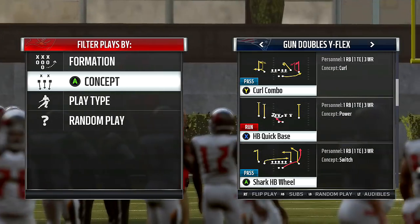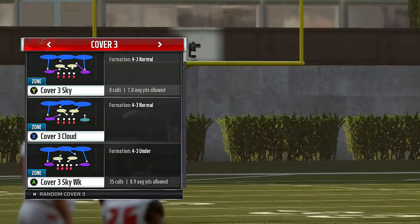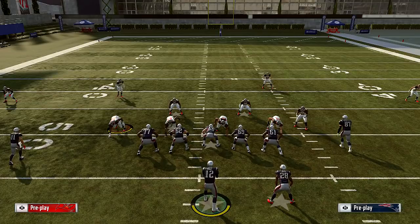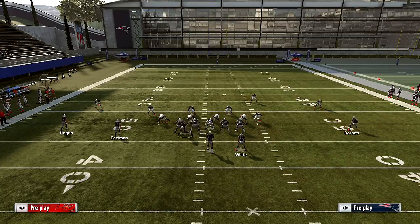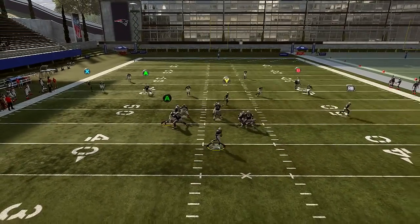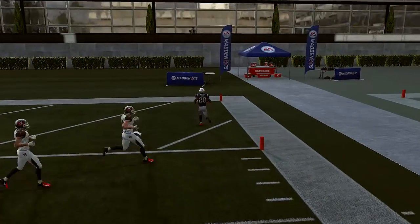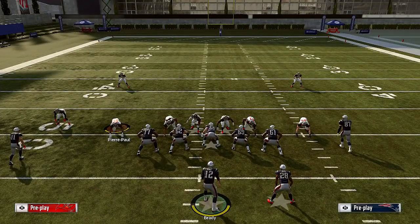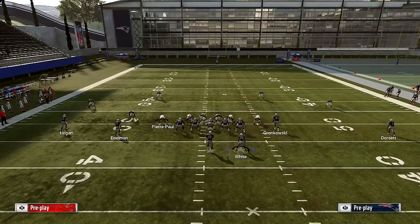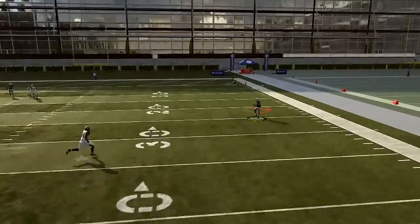The next play in the Double Y Flex formation is the Shark Halfback Will Concept against Cover 3. All of what I'm showing you is going to destroy Cover 3. No adjustments needed — just motion Gronkowski over to the left tackle side. Once he gets there, snap the ball. Watch the wheel route — all by himself — and that's going to be a touchdown. Let's do this again with adjustments: the wheel route still gets open. Put A on a streak, motion Gronk over, snap the ball earlier for the best effect — touchdown all day.